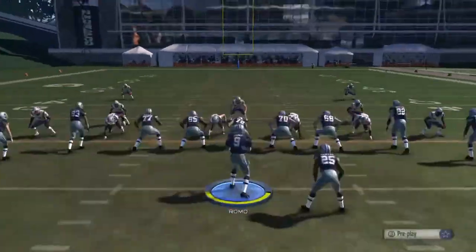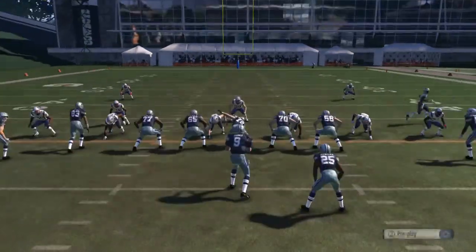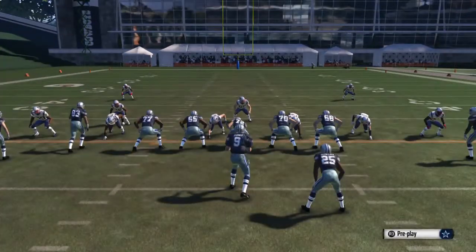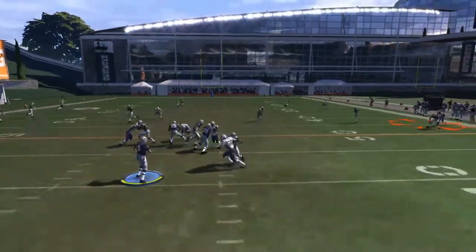Put your halfback on a wheel route because that will draw their attention over to him. Basically you're pulling people over in the zone to the right side of the field. It's hard to see here the actual route that he's doing because you can't really tell in the player, but I'll break it down in a minute and show you.